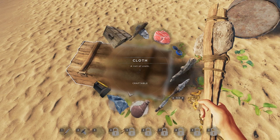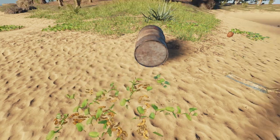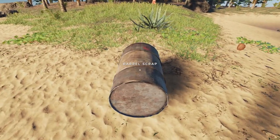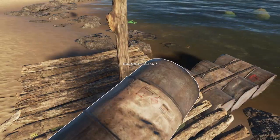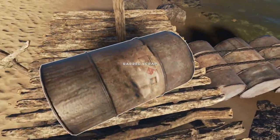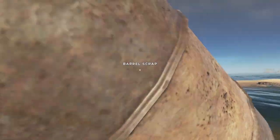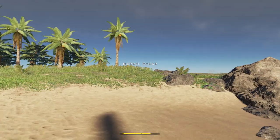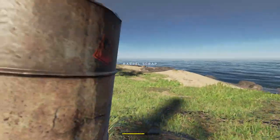I can't fit the barrel in my inventory, and I don't think I can set it on the raft either — I tried to take back the boar last episode and it tipped our raft over. So I'm going to throw this over there with the boar so that if I need the extra barrel I can come back and grab it at a later date, but right now it's not going to do us any favors trying to take it with us.